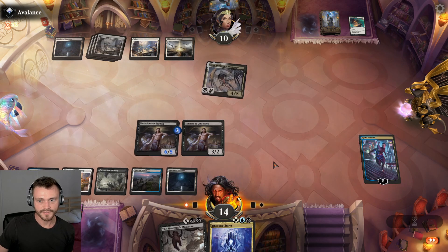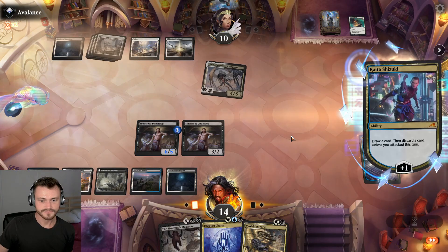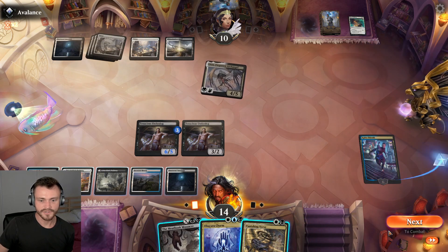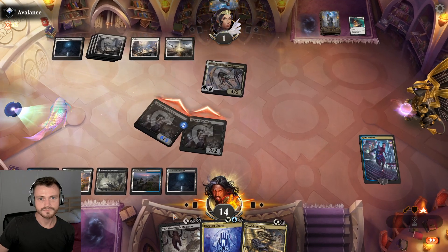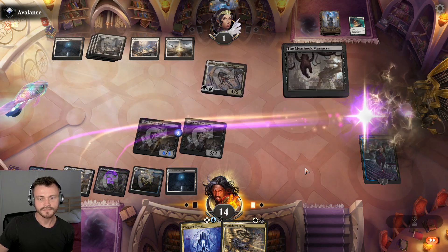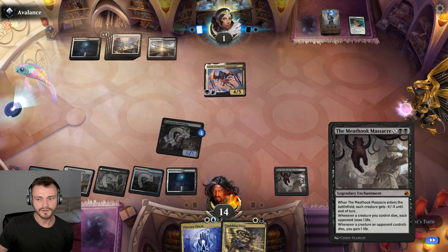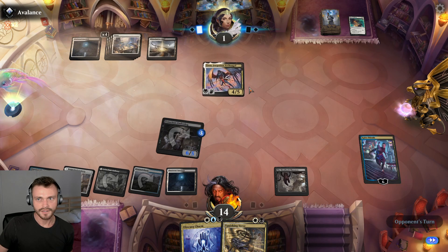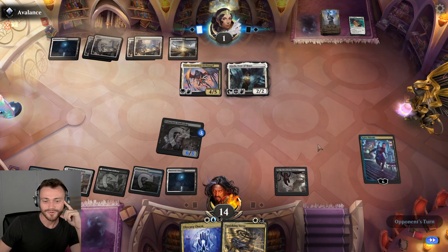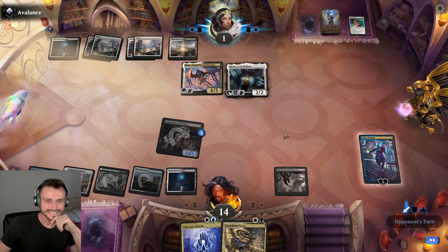Potentially they don't have anything left to cast — this could be a land. Attack down the Emperor, go up to ten. We have nine damage on the battlefield currently and can deal more with the Meathook Massacre. Probably start with a draw here — drop you off. Attack for nine, deal one more with the Meathook Massacre. Do this for two. Better creature control — each opponent loses one life.